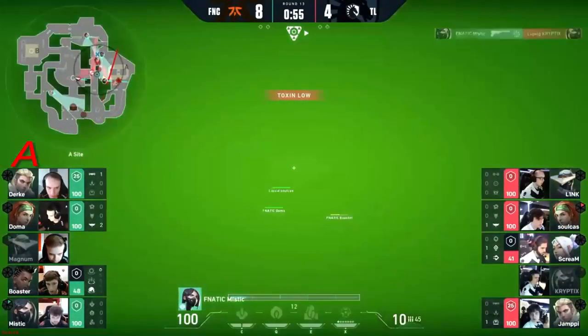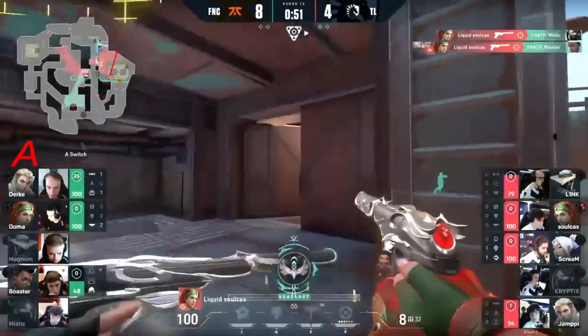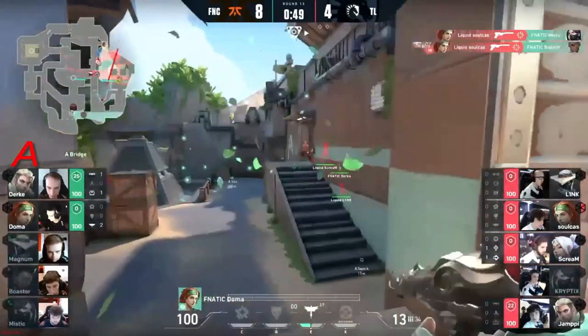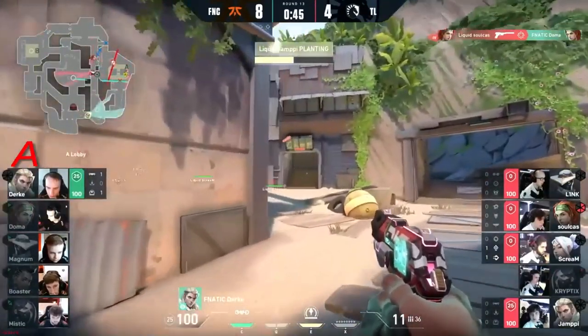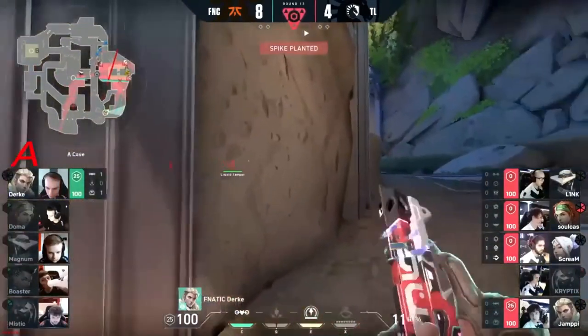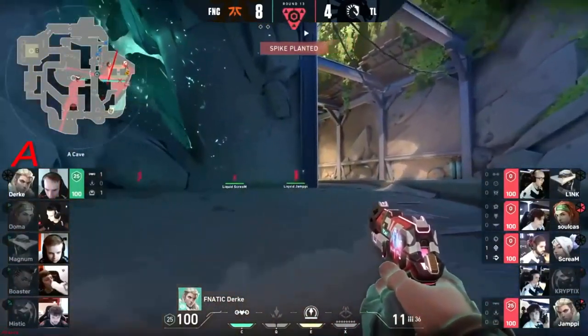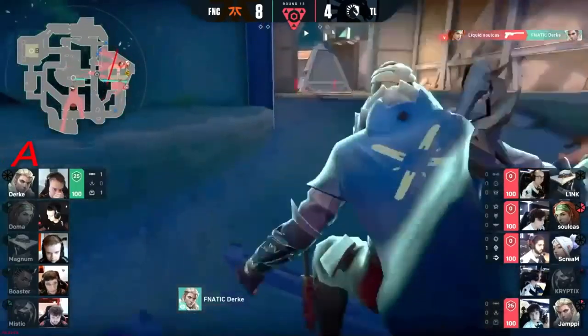Just one of the two flashes but obviously you get it back now. High flash toward the site and Soulcast again creating space and opportunities for Liquid. Goes to force as well — Doma gets absolutely dropped. Soulcast on for the ace here, spike planted from Liquid in the second half pistol round. You can see him coming hunting now — full swing on toward cave here.